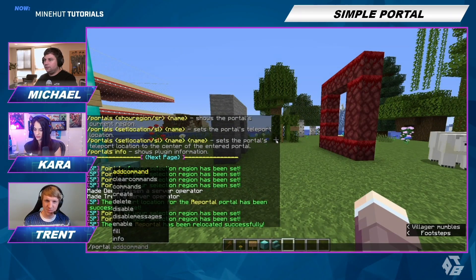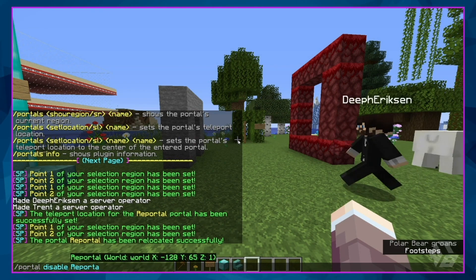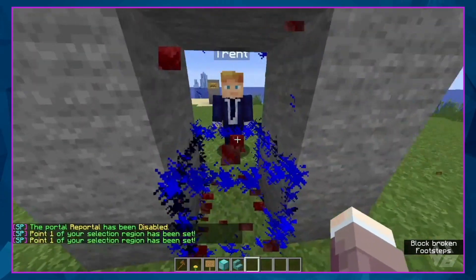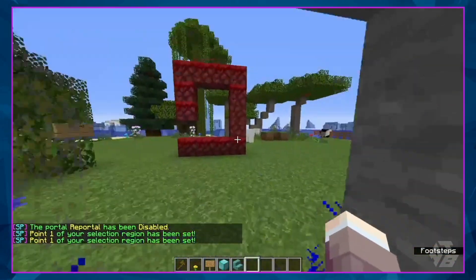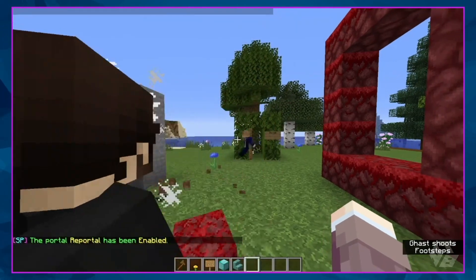So now we don't want the portal anymore — we're going to disable reportal. Now it doesn't work, now we can't go through reportal. I'm going to re-enable it. Now it works again.